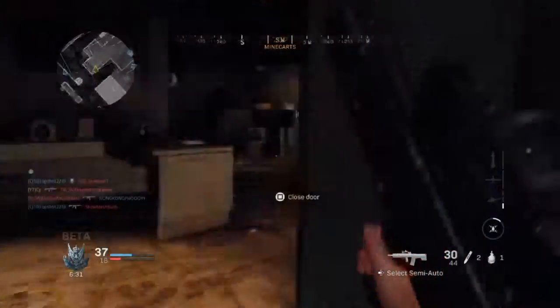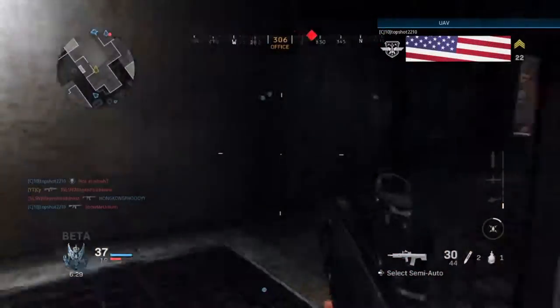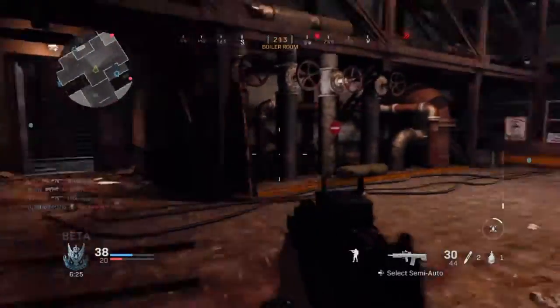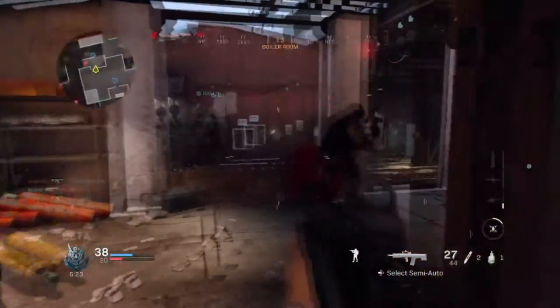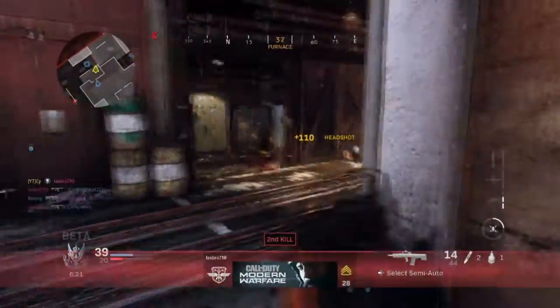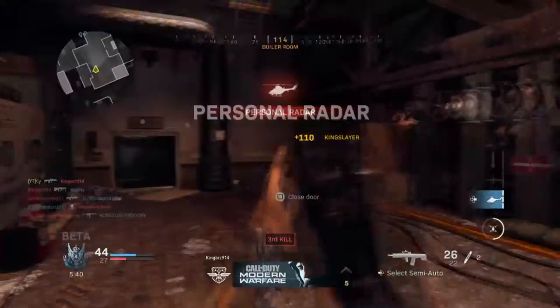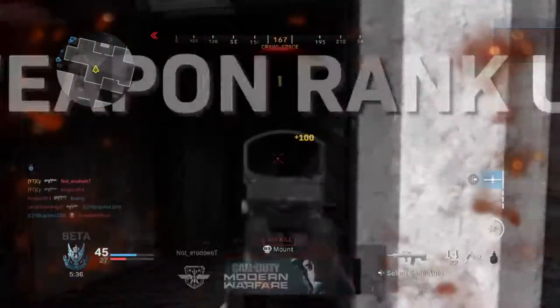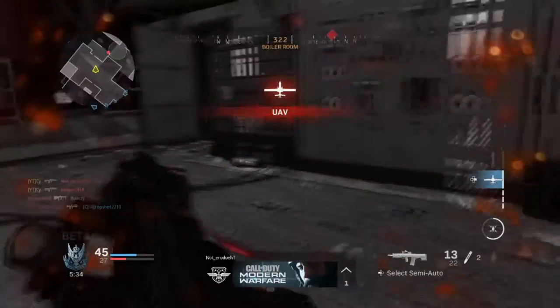They had a sniper scope on it, and in the Gunfighter Alpha, sniper scopes do not have the lenses. In case you don't know, if you have a sniper rifle or any gun with a sniper scope, it will have a bright light emitting from it that's pretty hard not to see. This is the Odin Assault Rifle — I think it's level 28 that you unlock it.